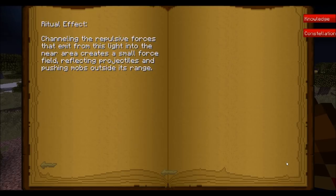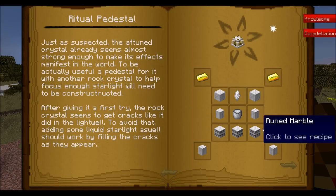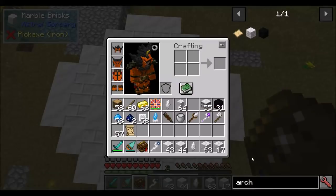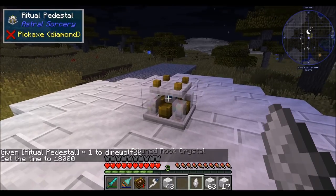In the constellation page under Armara, we can see there is a ritual effect. Rituals are a multi-block structure that can affect an area around a rock crystal, and each constellation has its own ritual effect. The ritual effect for Armara channels the repulsive forces that emit from this light into the near area, creating a small force field reflecting projectiles and pushing mobs outside its range. We build the ritual pedestal multi-block, drop the pedestal in the center, and put our attuned rock crystal right in the center.